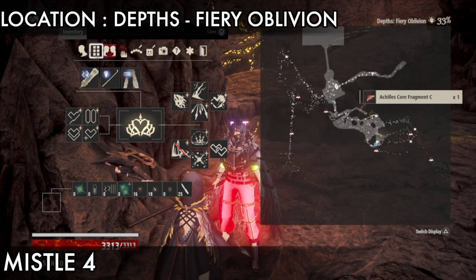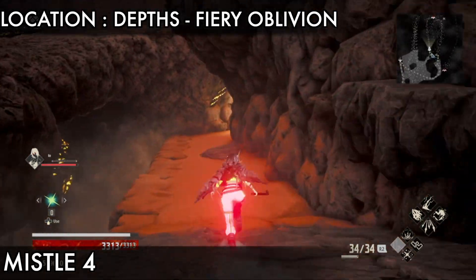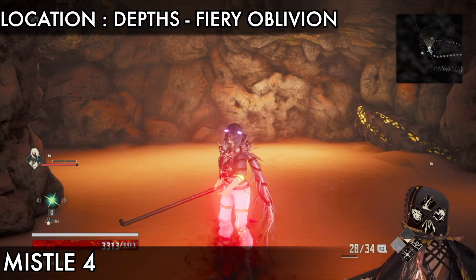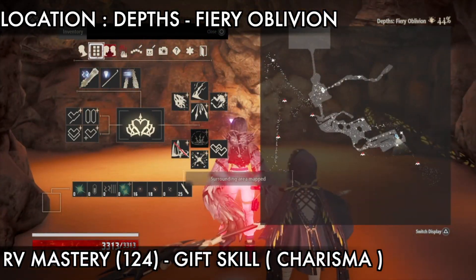The next item is missile four, which is just on the right side. There are two parts: upper part and lower part. Go on the lower part — there is a missile, so get that missile. If there are slimes here, use a big power attack to kill them all together.